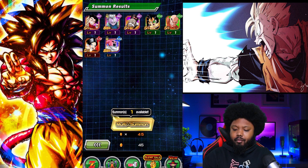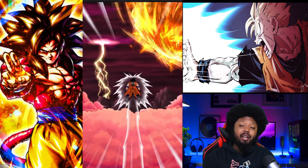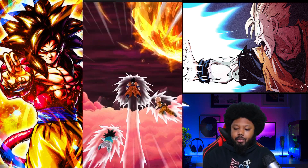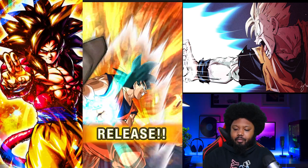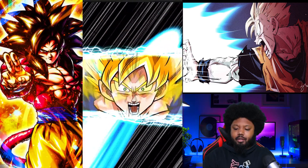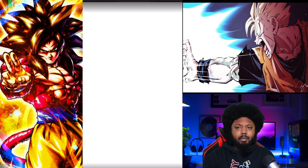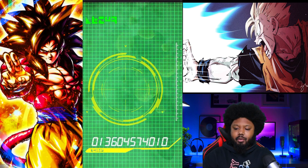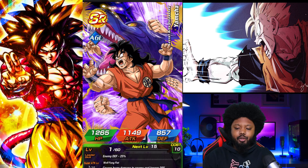So third multi — I think this is the last one for the final discount, so this is going to be a guaranteed feature. We got Krillin and we got Goten. Let's see what happens here. Wait, is this not guaranteed? I thought it was guaranteed. This should be guaranteed, right? It's 45 Dragonstones so this should be guaranteed.